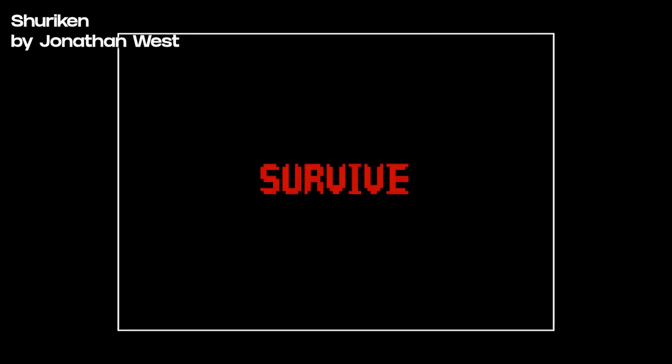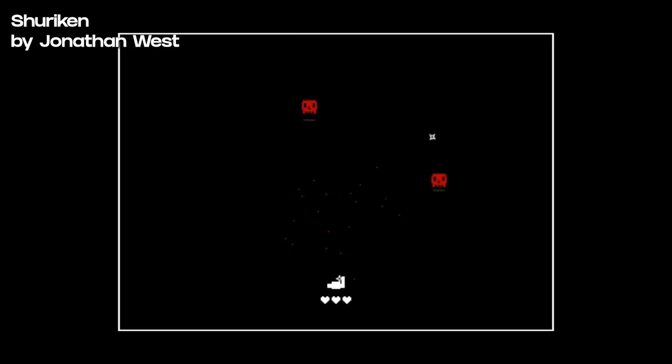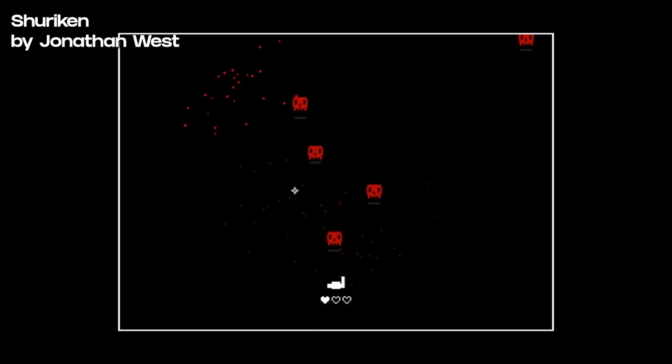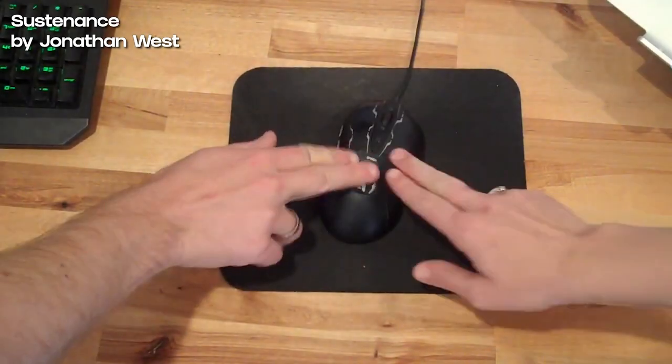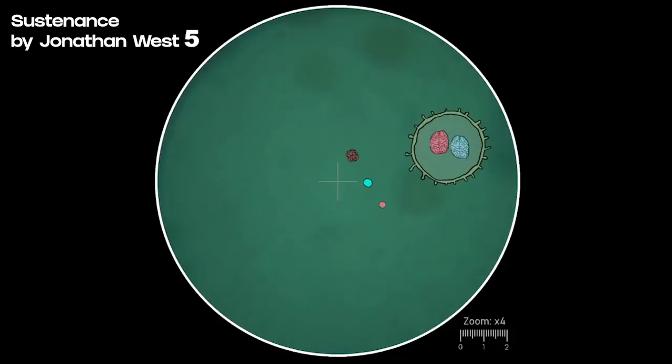Shuriken is one of two games made by Jonathan West making creative use of a mouse. In this one you gotta use your unlimited supply of throwing stars and see how long you can last against the onslaught. The game is free to play on itch.io — you should check it out. And once you're there, also check out Sustenance, the other game Jon made making a weird use of a mouse.